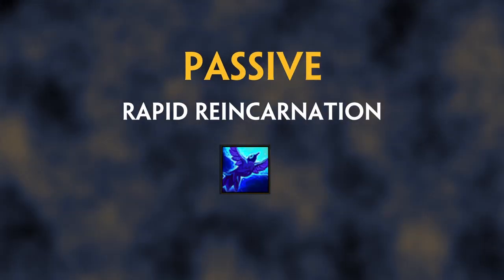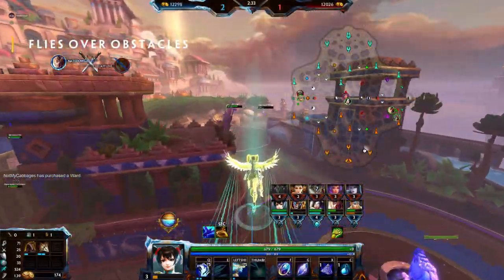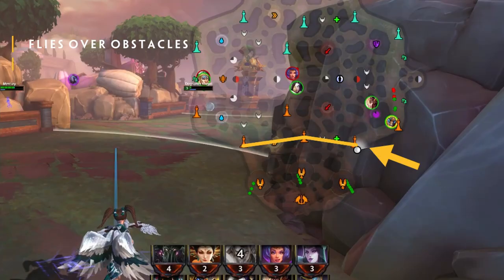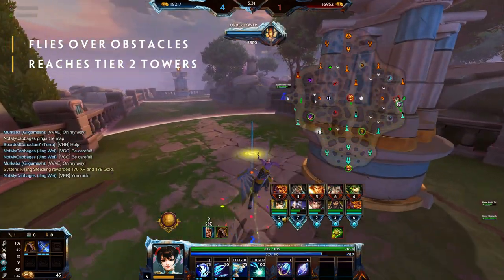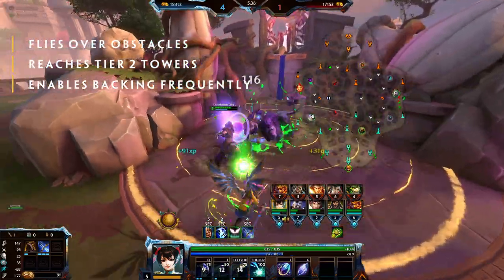Passive: Rapid Reincarnation. This passive enables Jingwei to leave the fountain by flying over walls and obstacles quite rapidly. The furthest she can reach is a tier 2 tower, but that is enough to make her a problematic lane opponent. It enables her to back more frequently than other ADCs without losing any of the farm.